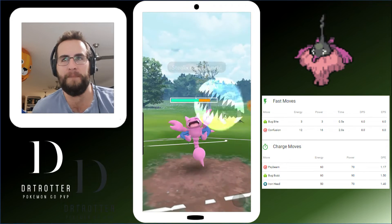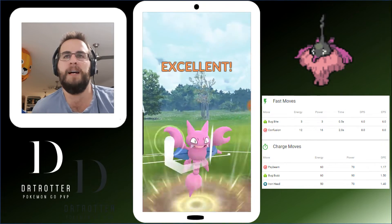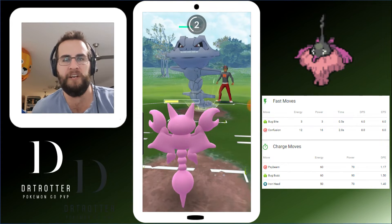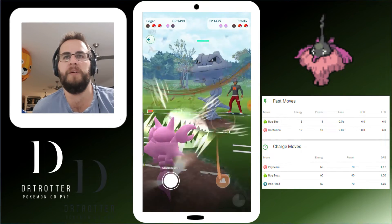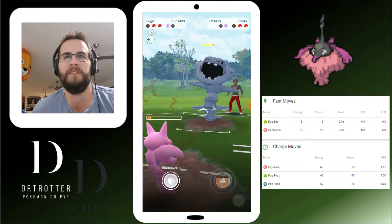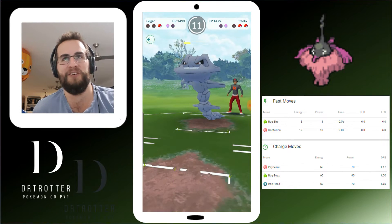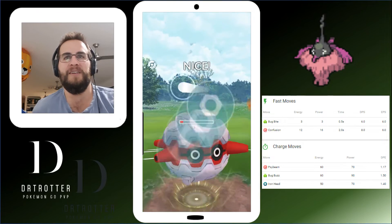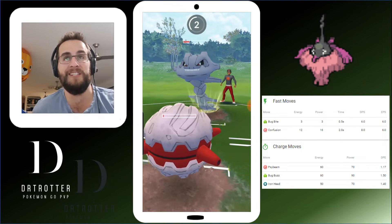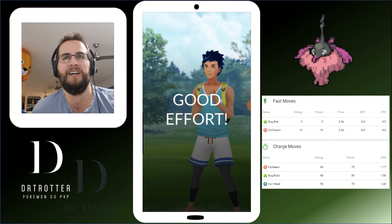Most people are running Bug Buzz and Iron Head — not too many Psybeams. I think Bug Buzz is the better higher-energy move. We need to land a Dig here, and I wussed out and didn't throw the Dig — which we got to. Again, wussed out. I wouldn't have got to it that time though, but should have thrown it the time before, definitely. We come in and throw our Heavy Slam, which he does shield. He does waste his energy — he could have farmed us down quite comfortably. All in all, great, but we lost.